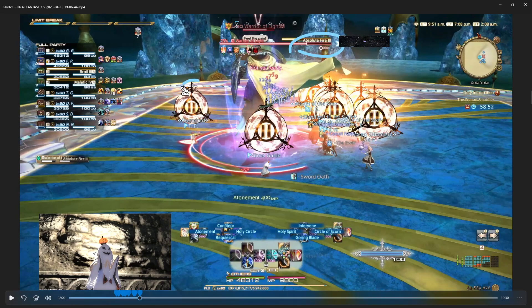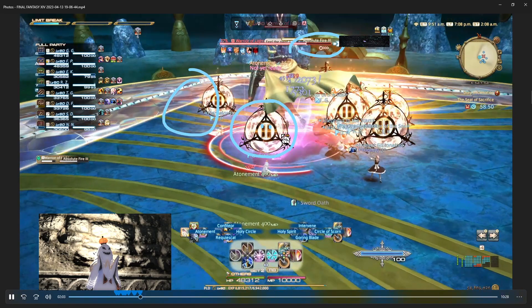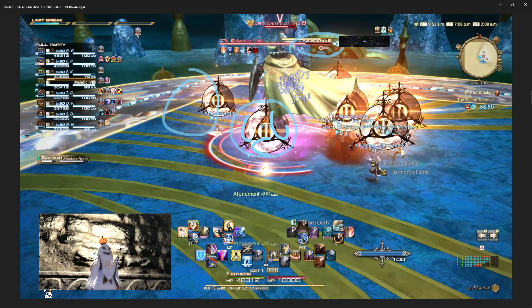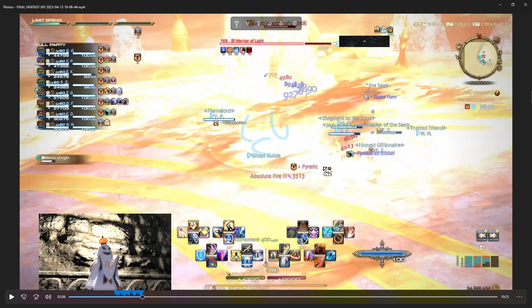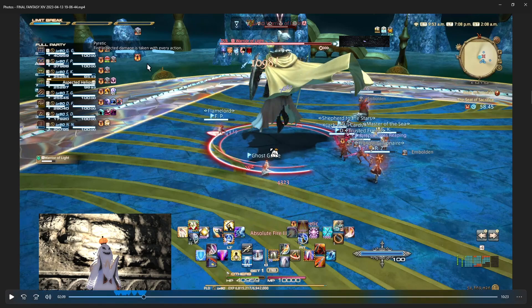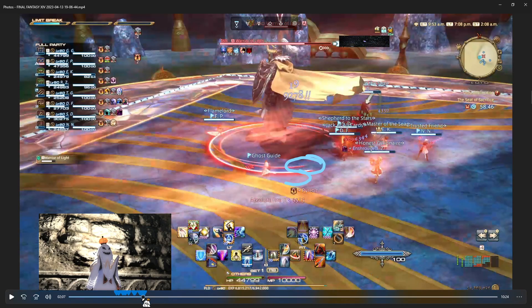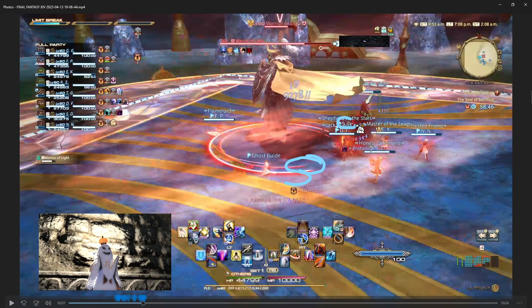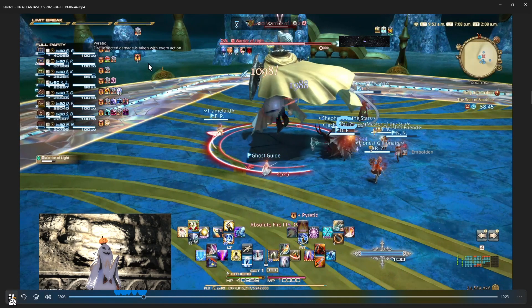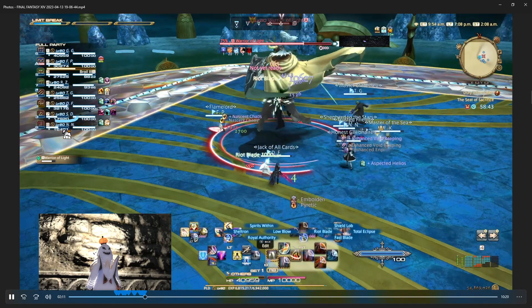Absolute Fire: everybody gets this icon above their head with a pause sign. That means don't move. When it's done counting down, everybody will get Pyretic and take some damage — fire damage taken with every action. So you don't want to move at all, and you don't want to do any attacks. It looks like SD the Reaper did a little bit of damage because they moved. The Red Mage did too. Now, the opposite — Blizzard. We get a play sign over our heads, so we want to move. When it's done counting down, you need to be constantly moving. If you don't move, you'll get frozen for a while.